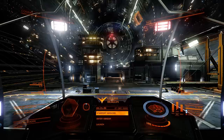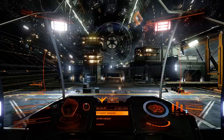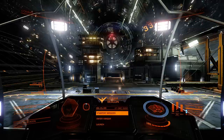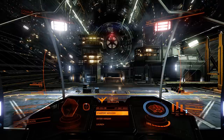I arrived in some anarchy system and was immediately pounced upon and interdicted by a Python who was clearly a wanted criminal, because after scanning him it didn't just come up Python — it came up some bloke's name. I did destroy him and got a bounty of about 33,000 credits for it, so that wasn't too bad. But I destroyed him in a highly unorthodox way.